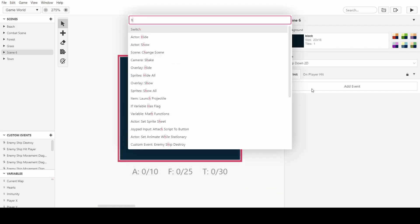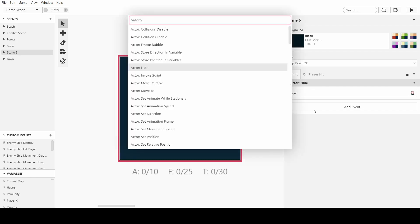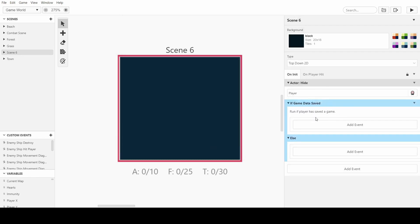First of all I'm going to hide the player, so when we come into the scene the player isn't there and isn't walking around, because it's not a normal scene — it's a menu. Then what I'm going to do is say 'if game data saved,' and this will check to see if the game has a save state. If you're playing on web this is easy to do, but if you're playing on a cartridge, the cartridge needs the battery.